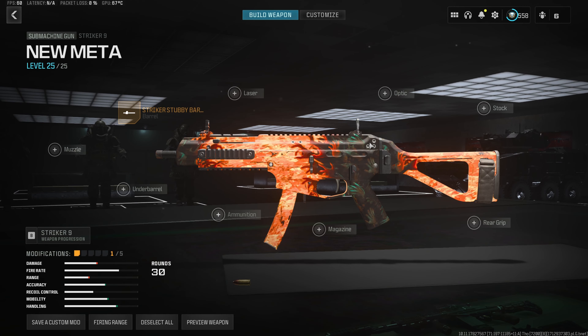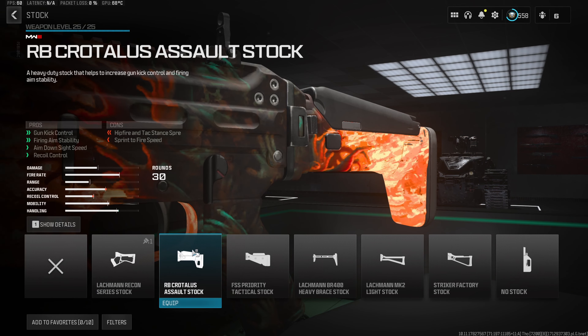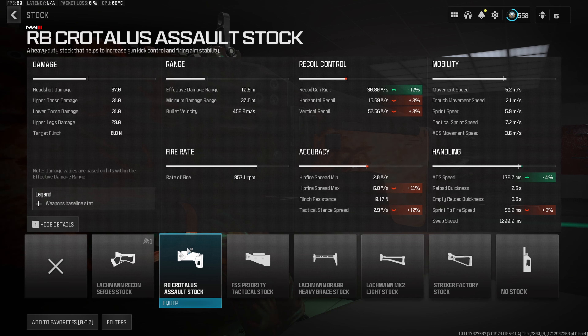This gun does have a very clean iron sight, so we don't need an optic. Instead, we want to throw a stock on, and the one we're going to be using is the RB Crotalus Assault Stock, which is going to give us a 12% decrease to the recoil gun kick and about a 4% decrease to our aim down sight speed, giving this build a lot less visual recoil and keeping it super quick.